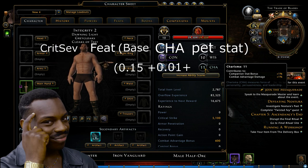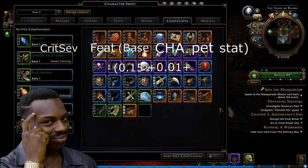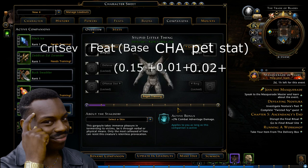The third source of combat advantage comes from your pets or companions' active bonus. For many people that's the Razorwood, but today for the sake of demonstration I'm using a green companion that provides 2% combat advantage damage. Two percent is represented as 0.02, so now our formula is 0.15 plus 0.01 plus 0.02.